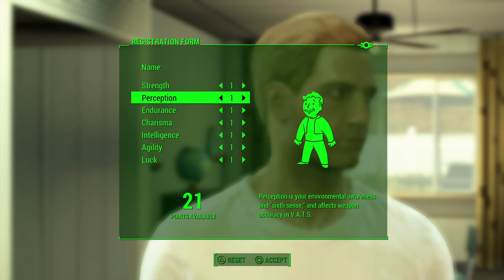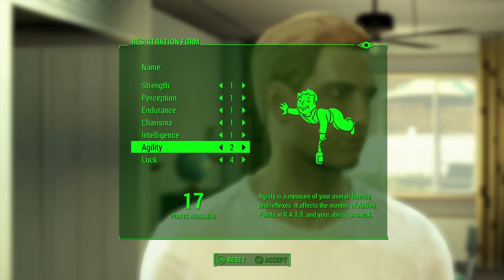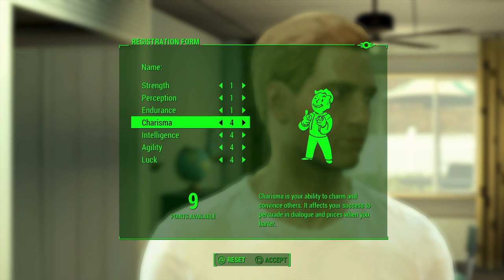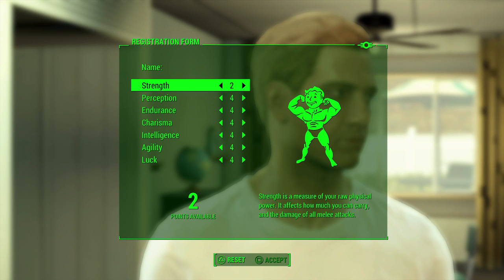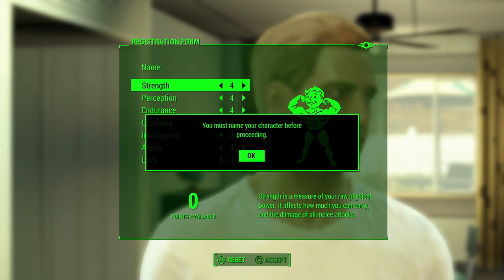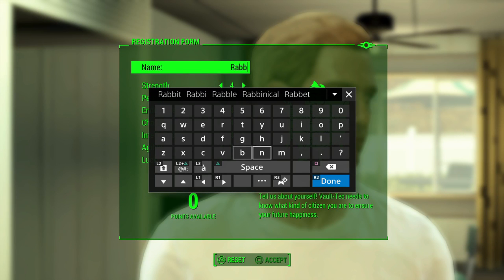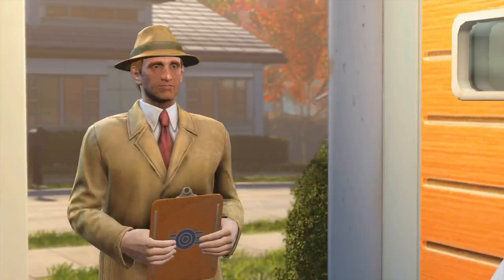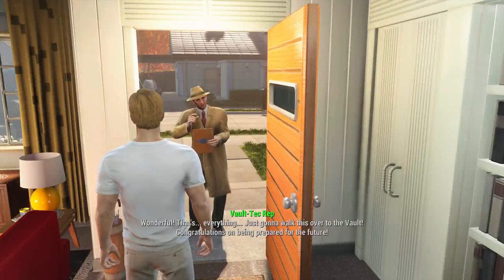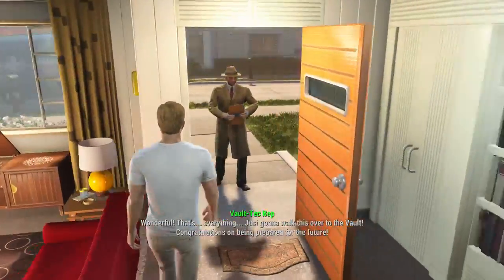This is where we pick stats. I'm trying to put everything as equal as possible because it makes the game way more fun - just put everything forward. I've got enough. Now I gotta name my character. Set - wonderful. That's everything.